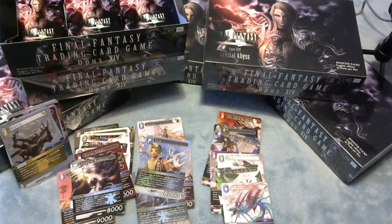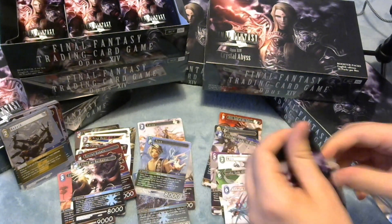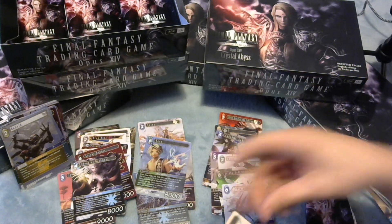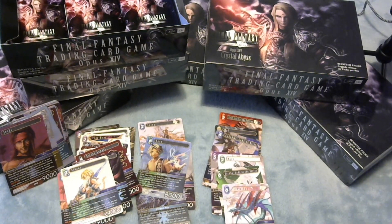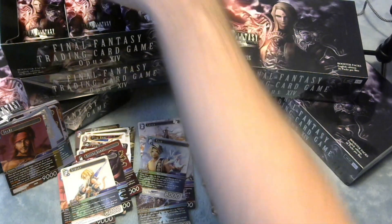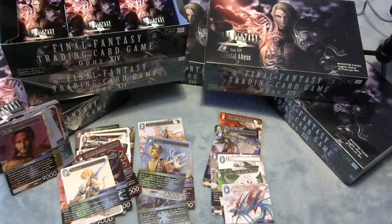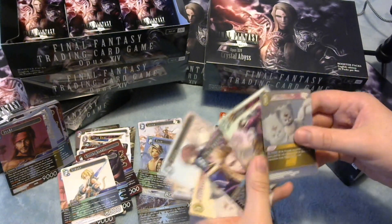Kobold looks okay but for the time being we've only got the one Earth Primal so it only really has one use case. Foil Jecht and a nice little cartoony Zidane. I think Zidane looks a little bit win-more. It's going to take an awful lot of replacing to get the Heroic from Opus 3 out of the format. I think if you're playing a fair deck, there is no card you would rather see against an unfair deck than Zidane to slow down your opponent's combo state for a couple of turns.